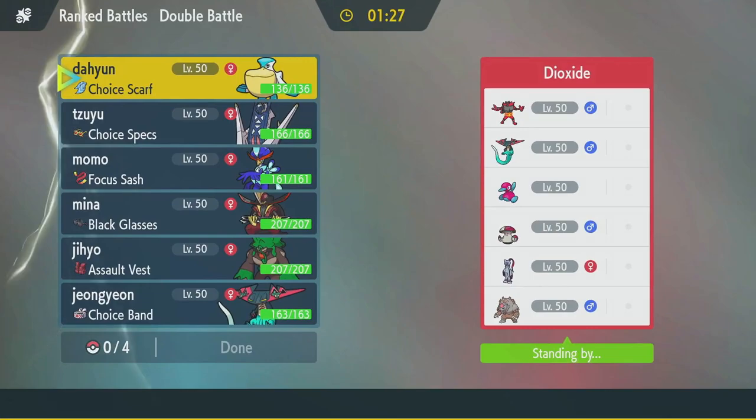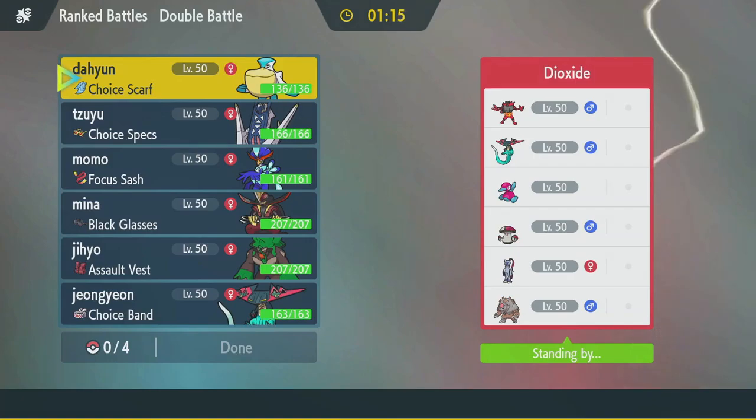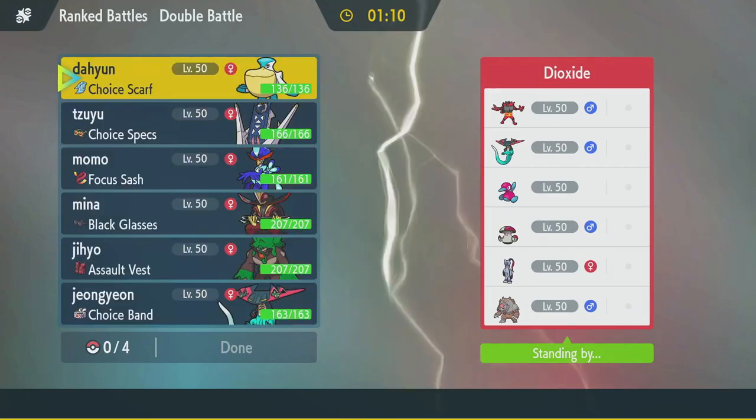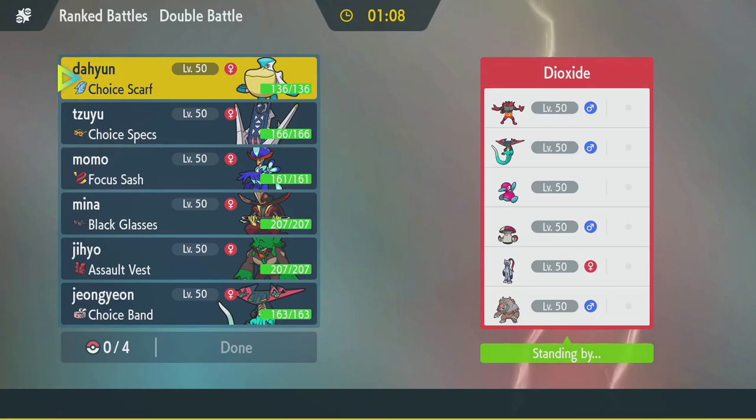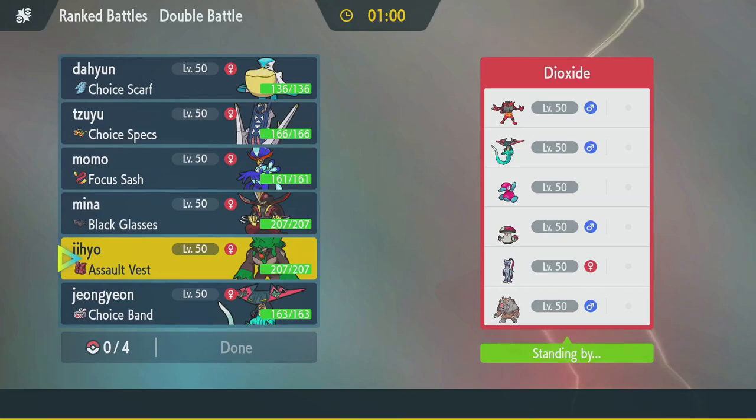Alright, we've got Incineroar, Dragapult, Porygon2, Amoongus, Sneasler, Ursaluna. Not the Ursaluna I thought they were talking about. This also has a Sneasler, probably Sash. Sneasler and Dragapult are just a good offensive combination outside of Trick Room, but I think against this team they're going to bring the Trick Room core — Incineroar, P2, Amoongus, Ursaluna.